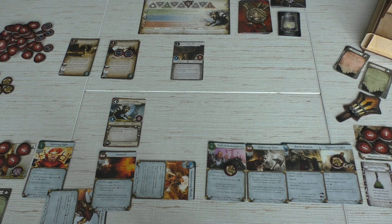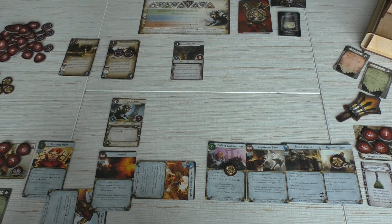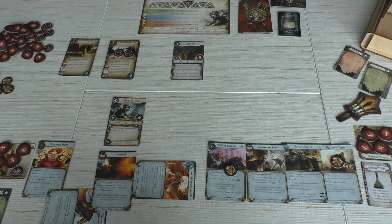We have the first player marker for the Warrior Priest as well now, and that means we go to round six. In round six we have the hero phase first, in which our heroes will try to deal with those two enemies still there. Now we do know that Odious Grump will heal again in a few rounds — that's not too bad — but we'd better try to kill him before that.